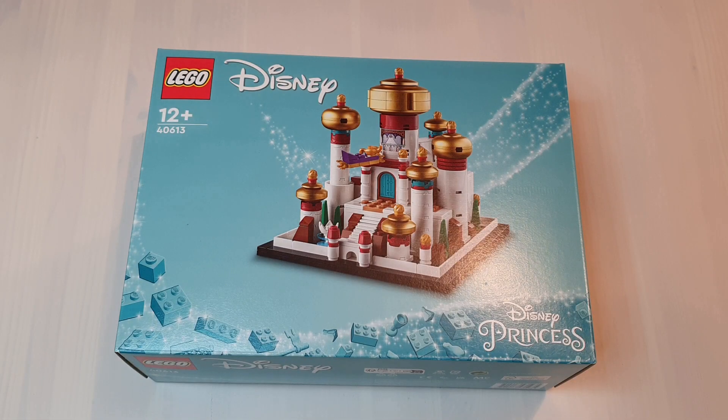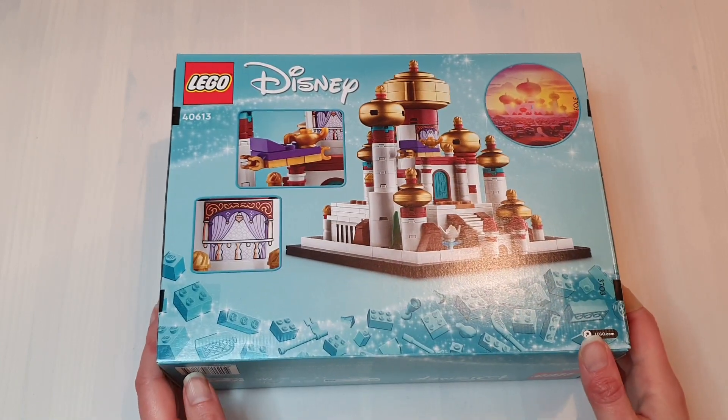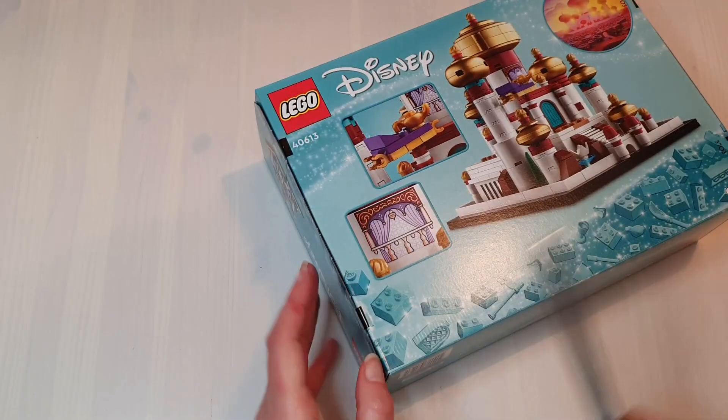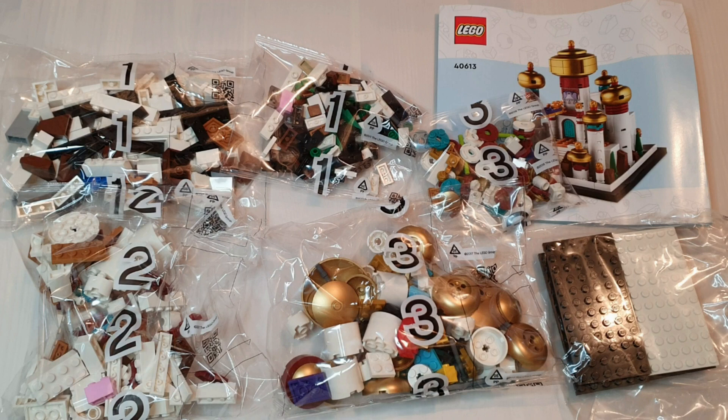The box is a good size and I do like the design. It's got a clear image of the set and the colour is really nice. The magic sparkles in the background are a nice effect. On the back, some of the details are highlighted like the flying carpet and Jasmine's balcony. There's also a picture of the palace from Aladdin. There are six bags of pieces, which includes two bags labelled one, one bag labelled two, two bags labelled three and a final bag with plates. There is a single instruction booklet and there are no stickers.